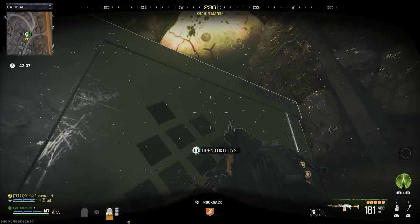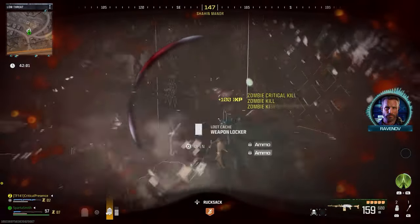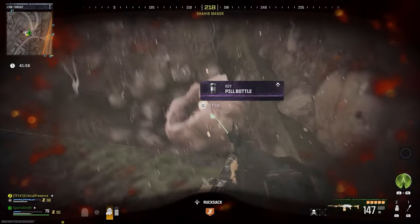You then need to get close enough to interact with it. This is quite extensive — about 10 to 15 seconds — and you're going to take a lot of damage. So if you've got a mate to watch your back, or one of the monkey grenades or anything like that to keep you covered, that helps.